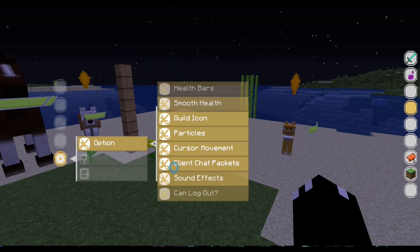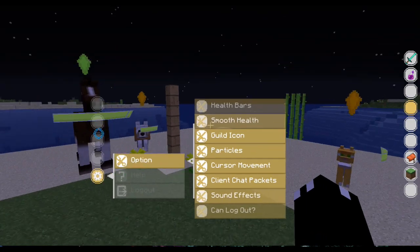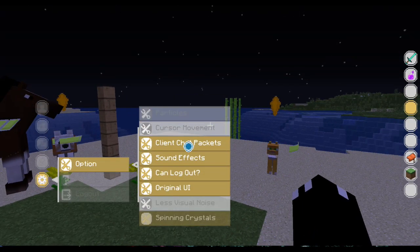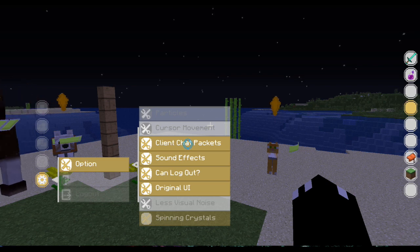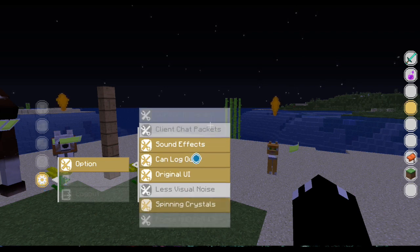Moving on, we've got cursor movement — this moves around as you do. I prefer not. Client chat packets — this is not recommended, because that doesn't work yet since it's a multiplayer setting thing. Sound effect — sound effects when you put this down, when you kill stuff, that sort of thing.